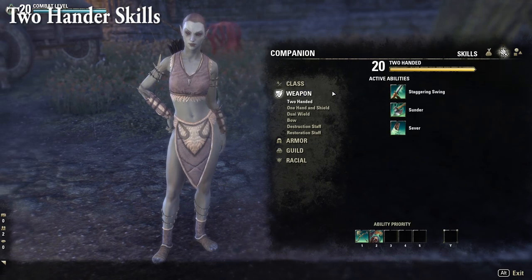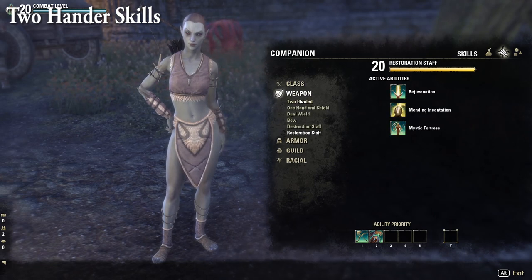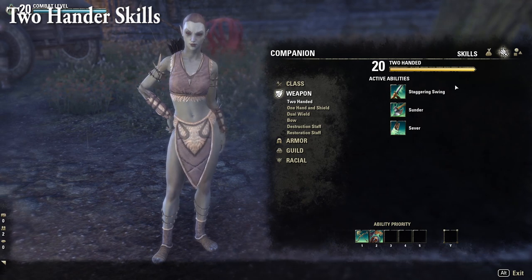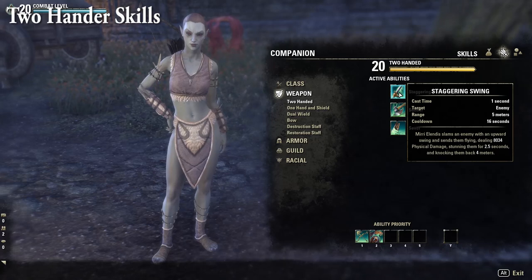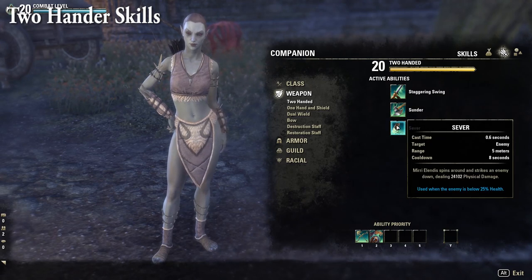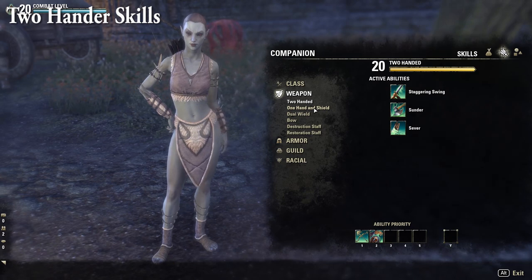Looking at weapon skill lines, which are universal across both companions. For two-handed weapons, Staggering Swing is basically Dizzing Swing — it stuns the target dealing X physical damage and knocks them back four meters. Sunder is like Brawler, dealing X physical damage and additional X physical damage over eight seconds. Sever is the companion's Executioner execute skill, only used when the enemy is below 25% health. For the one-handed and shield skill line, which is mainly for tanking, Provoke is the companion's melee taunt — they thrust their weapon dealing X physical damage and taunting for 15 seconds with a 12-second cooldown.